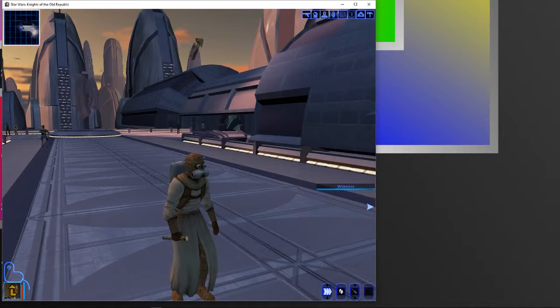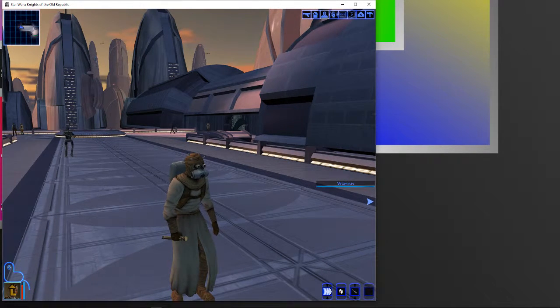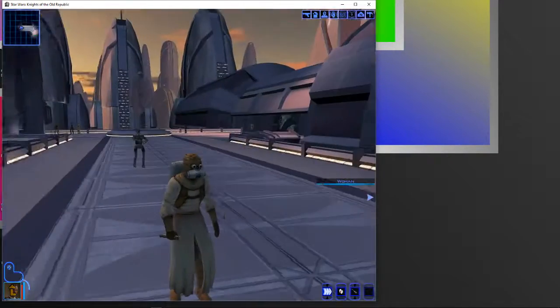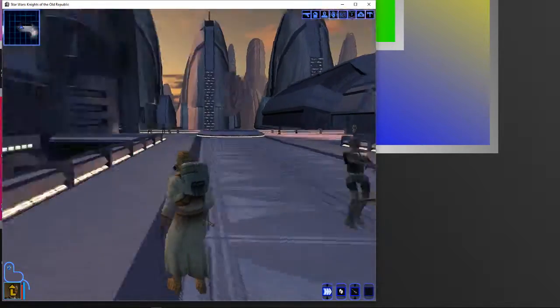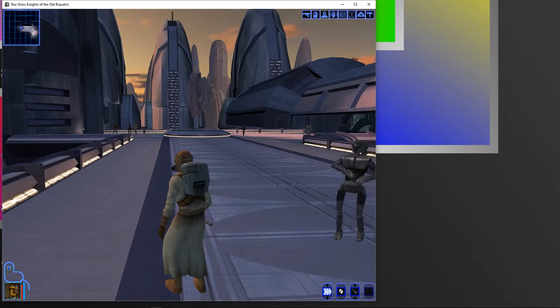So that would mean that if we were able to work out a way to equip items while on the seafloor, we could equip something such as the sand people armor or the Sith armor, and it would effectively get rid of the scuba suit and allow us to continue moving at a faster pace.